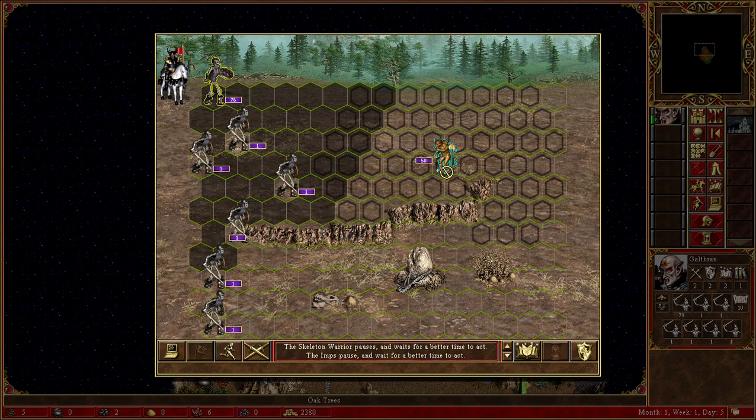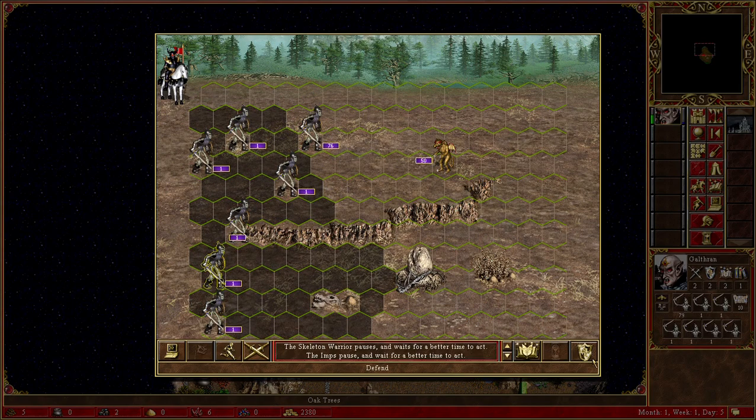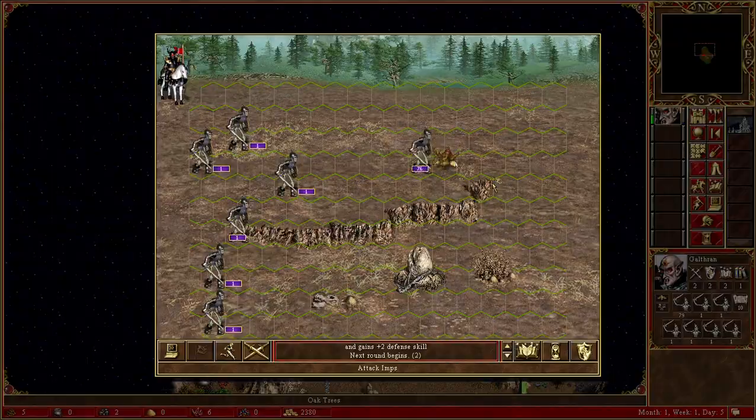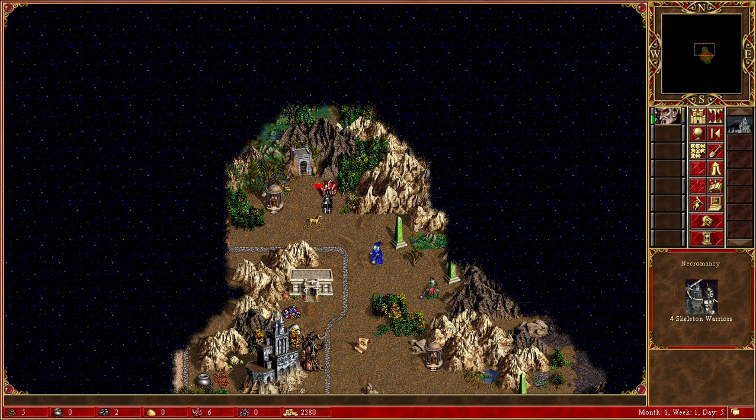I should be offered the turn first, and I am. Let's see if I'm able to take him out — I am. So that's 50, that's 4 — only 4, that's fine.